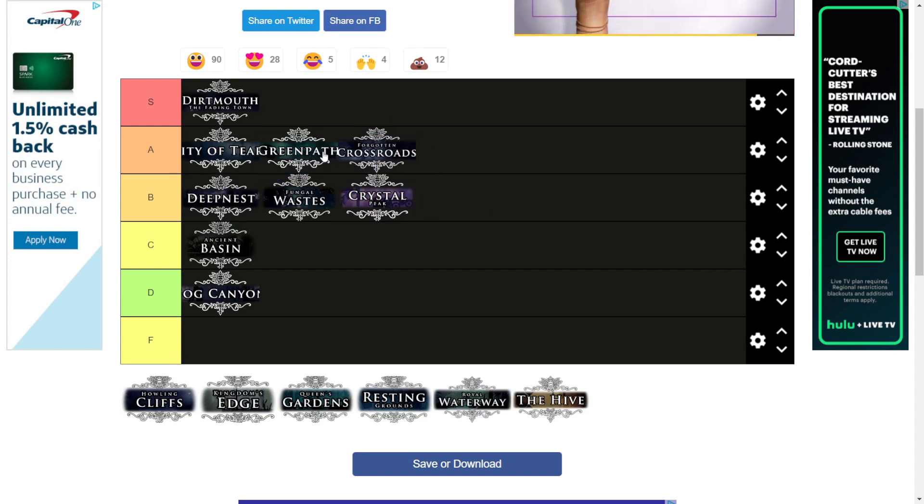Green Path is also in A tier. It's a good early area — you've passed the beginner zone but you're still in beginner territory. It's really chill anytime you go there, not many difficult enemies, but it definitely levels you up, especially with the Hornet fight. Overall very solid — you feel kind of just happy there.